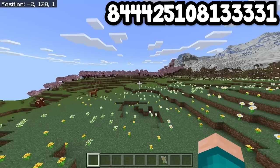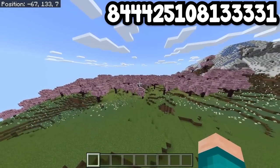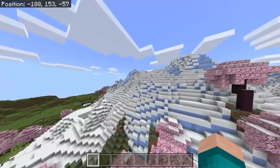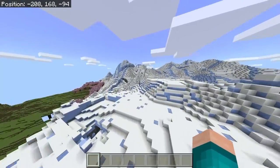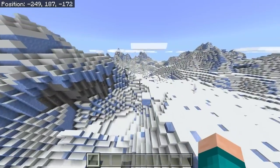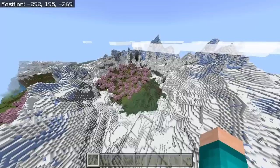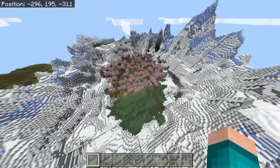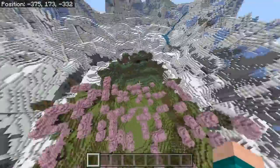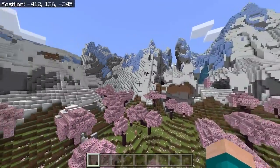For the next seed, you will spawn right over here and notice that there is a fairly decently sized Cherry Blossom biome right next to spawn. But you will also notice there is an Ice Mountain right over here. If you actually climb this Snow Ice Mountain, you will notice that we have all of these Ice Mountains with a Cherry Blossom biome in the middle, which just looks so pretty. You guys can make your very own base right over here.